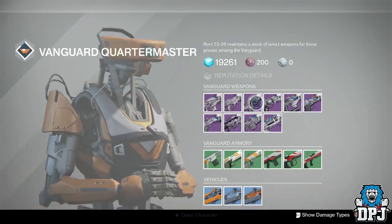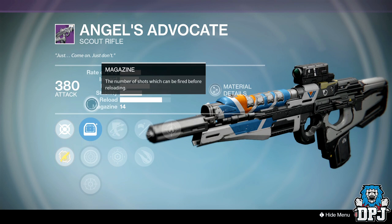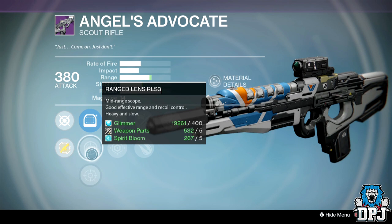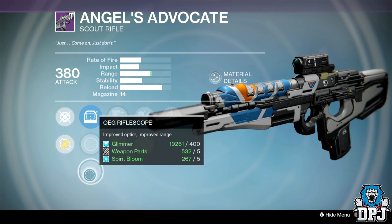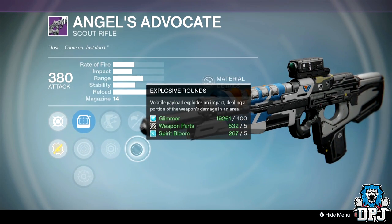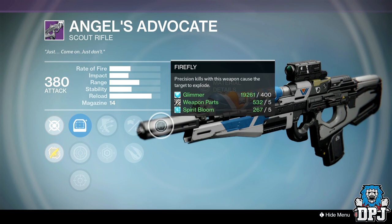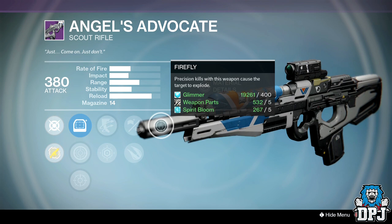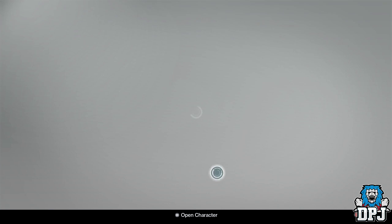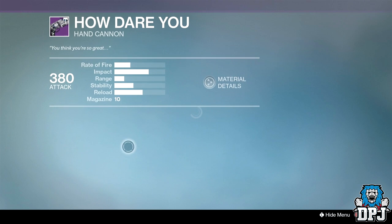The Angels Advocate scout rifle — this is basically a fate bringer. Sights are Red Dot ORA, Range Lens RRS3, and OEG Riflescope. Perks are Last Resort, Outlaw, Smallbore, Explosive Rounds, and Firefly. That is a scout rifle Fatebringer, obviously without the arc burn, but still pretty good.